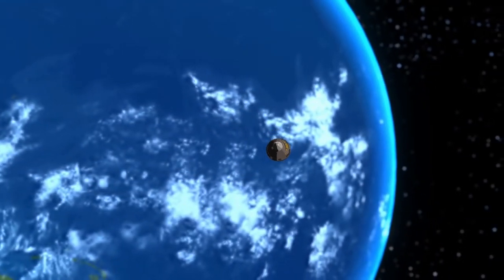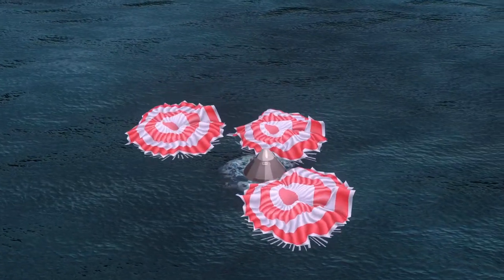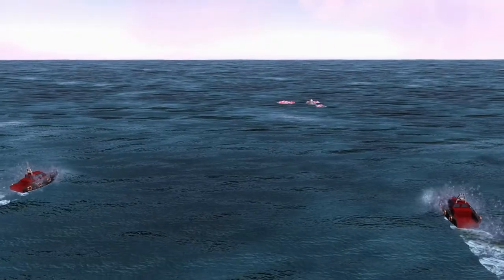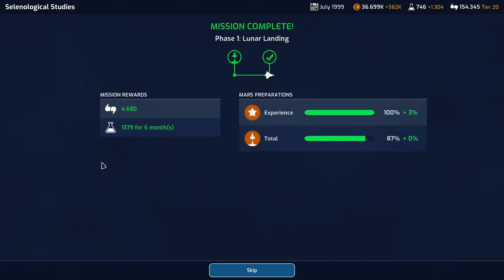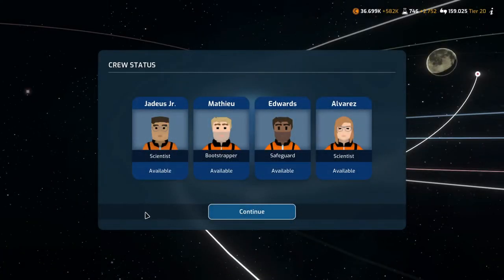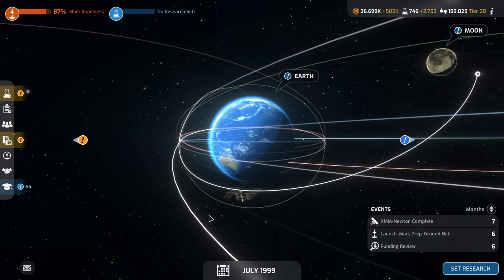Home we go, to planet Earth — a nice, gentle splashdown. Lunar landing complete! We gain 4,680 support and 1,379 science for six months — that is outstanding. Everyone is available immediately, which was because of the event that happened during the construction of the rocket.